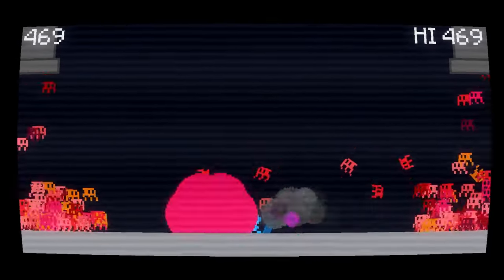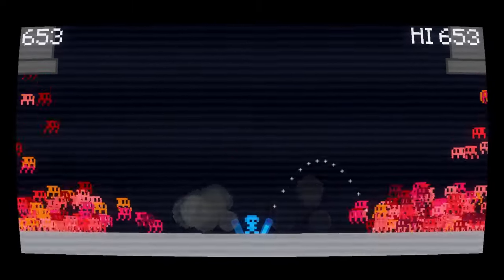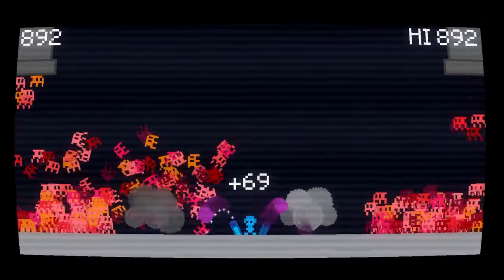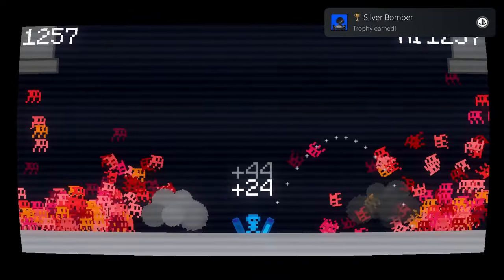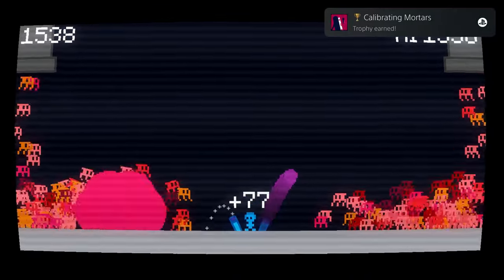You're this little guy shooting mortars at alien minion things that are spawning from these pipes, and you really have four main objectives: stay alive for 30 seconds, kill 5,000 minions, reach 3,000 for a score, and get 10 bombs with at least 75 kills in a single life — all of which were very easy to do.